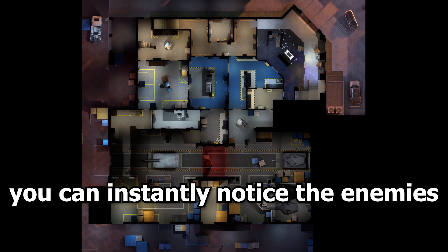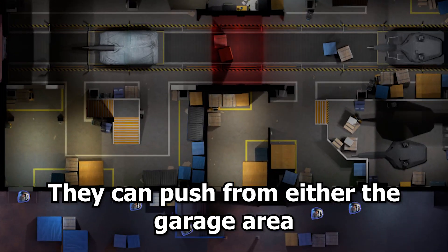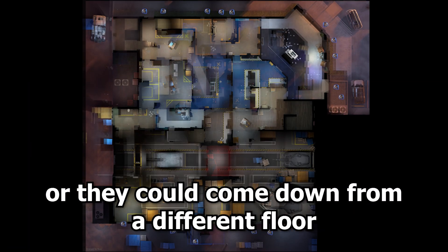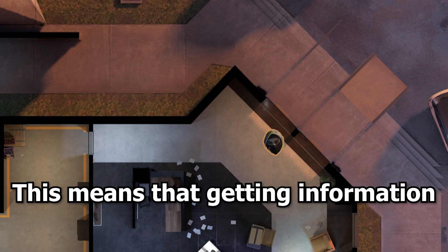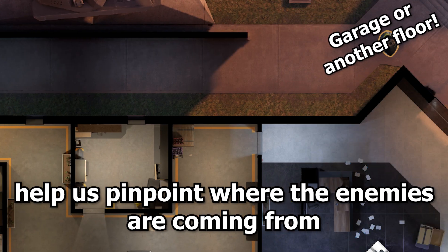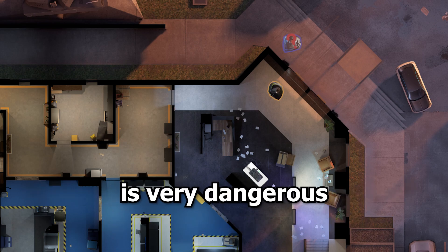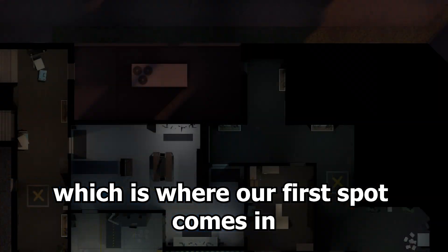Starting off with the first floor, you can instantly notice the enemies don't have many options to push from. They can push from either the garage area, the orange area, the front lobby, or they go down from a different floor. Getting information on even one of those entries will significantly help us pinpoint where the enemies are coming from, but pushing outside of the front lobby is very dangerous as we risk running into multiple people, which is where our first spot comes in.